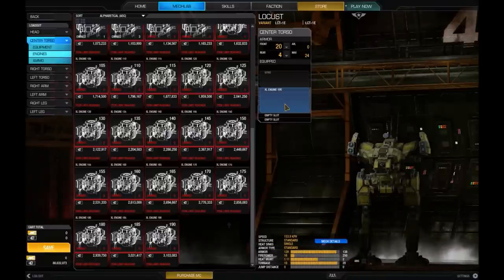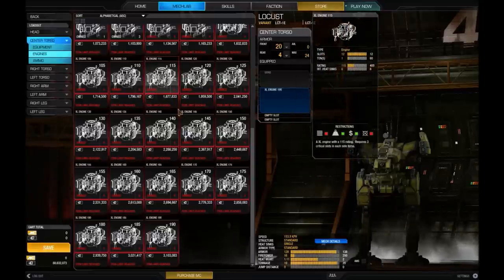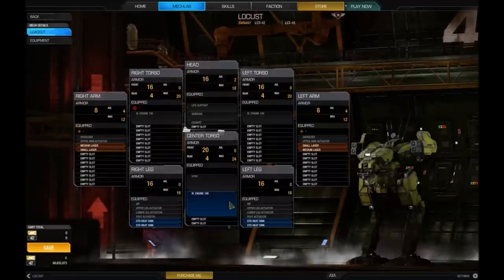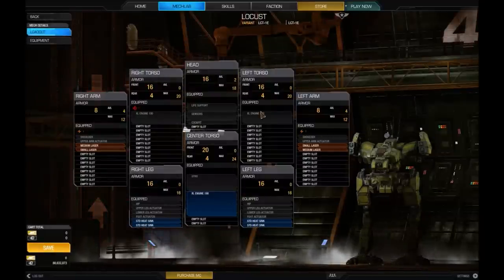The problem is, with this really big engine we need three more heat sinks, and heat sinks each weigh a ton. But we should be okay because this engine comes with four standard heat sinks built in.